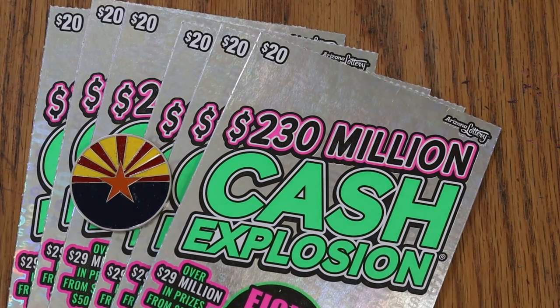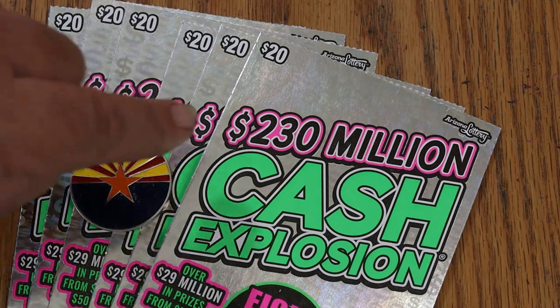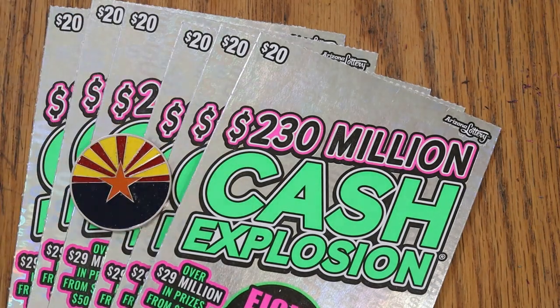What's up YouTube, AZ Scratchers, and welcome to another little scratching session. Today we've got six of the newest Arizona big boys — the revamping and redoing of the $20 Arizona Cash Explosion ticket. It's changed a couple little things on it, and it's a little easier to scratch. The amount there is $2.30; it was $2.15 on the old one. The game is basically the same beyond that — match your number, the winning number.